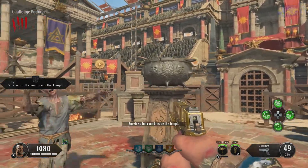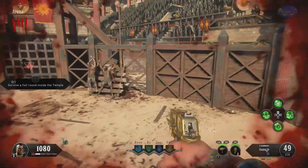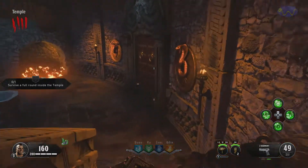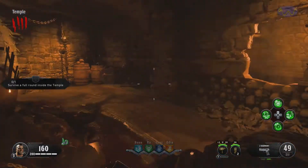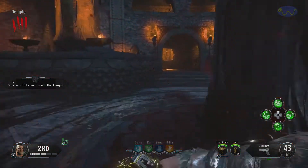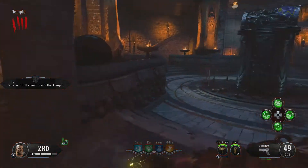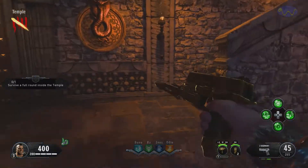Now we have the cauldron spawned on the center podium here. We can pick that up and we're going to head right down to the temple to get the last two parts of the acid trap. They are right down in the bottom in the side rooms on each side of the temple. We're going to go over here and pick up this chain hanging on this torch right here, then run directly across to the other side of the room and pick up this cog right here in the corner — or gear, whatever you want to call it.